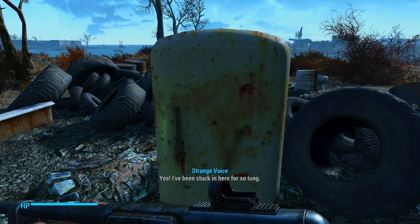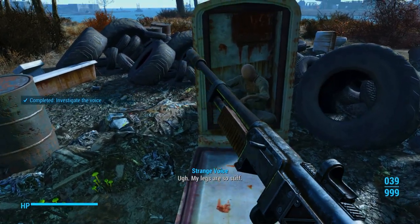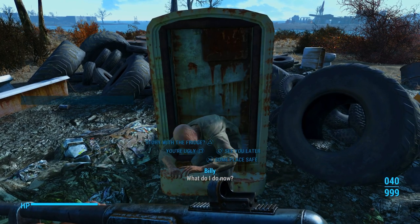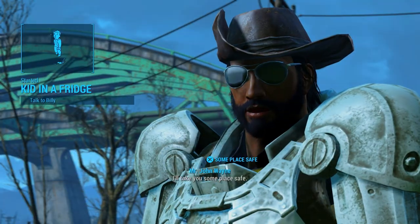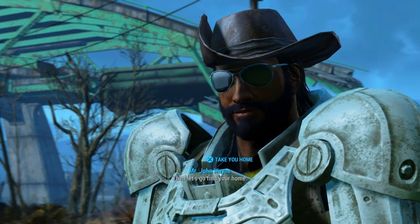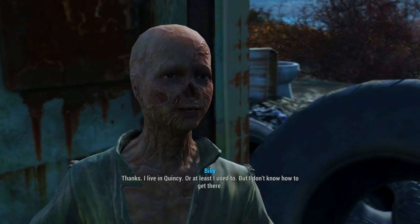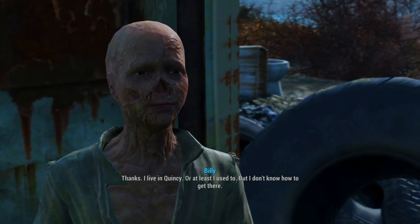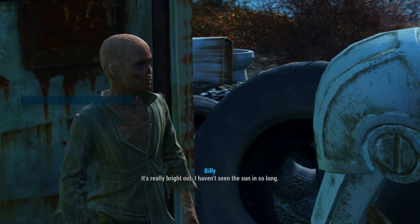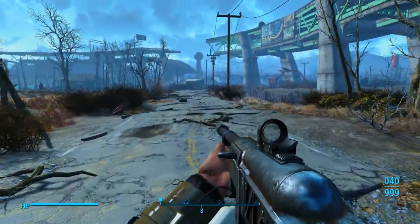I've been stuck in here for so long — hurry up, shoot the door off. My legs are so stiff. Everything's so different. I guess I was in there for a really long time. What do I do now? I'll take you someplace safe. I just want to go home. I want to find my mom and dad. Then let's go find your home. I live in Quincy, or at least I used to, but I don't know how to get there. Everything's so different, it's all blown up. It's really bright out — I haven't seen the sun in so long. We're going to go and take Billy home.